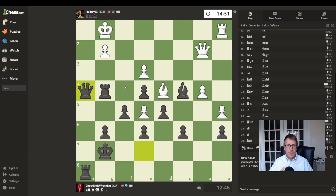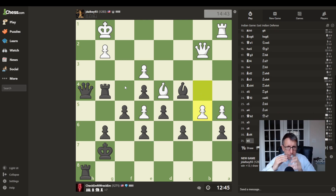Now he's just in trouble, unless there's anything crazy that I overlooked. He does that, and now I can just capture with a pawn or the bishop. Might as well just capture with the pawn.